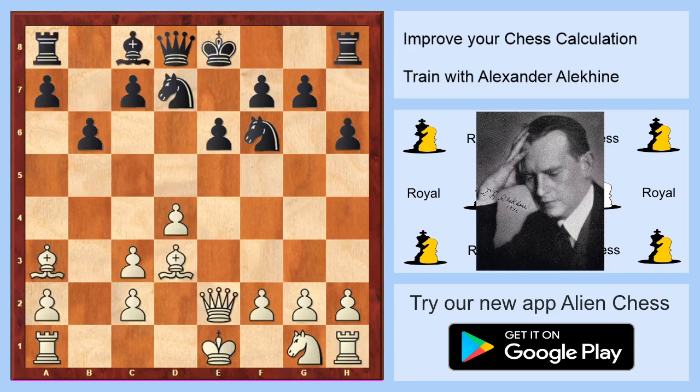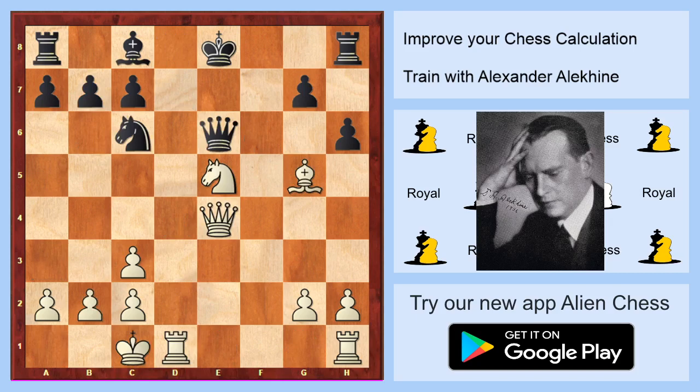It's white on move. Once again, this is an example from Alekhine's games. White will take on c6. If black will not take on c6, you will take on e6 and you have more material. So for this reason black has to take on c6, and of course the last winning move is checkmate on d8.